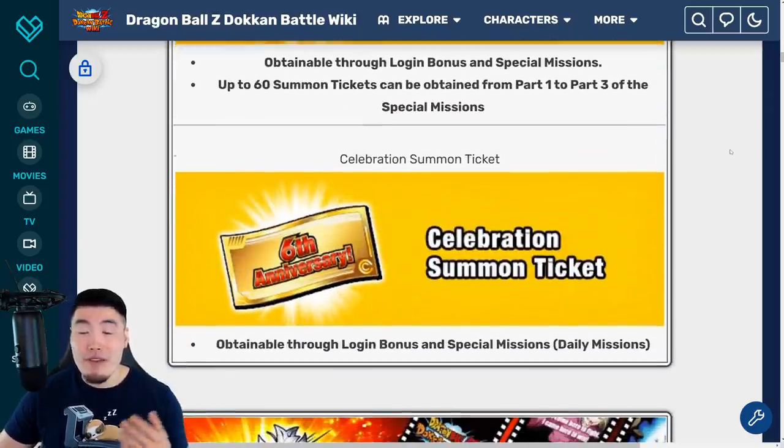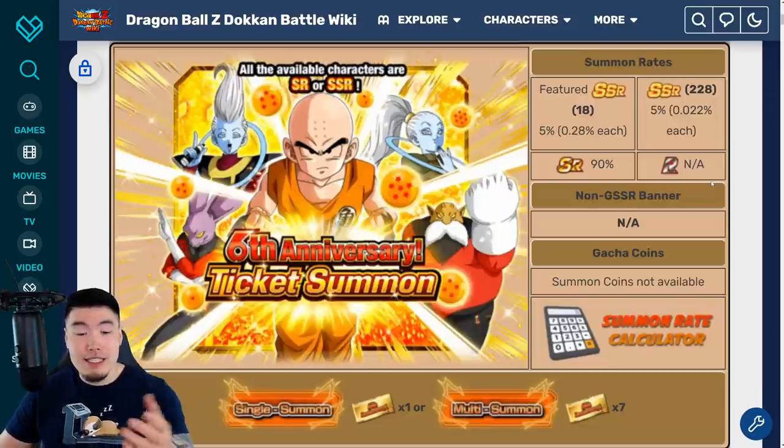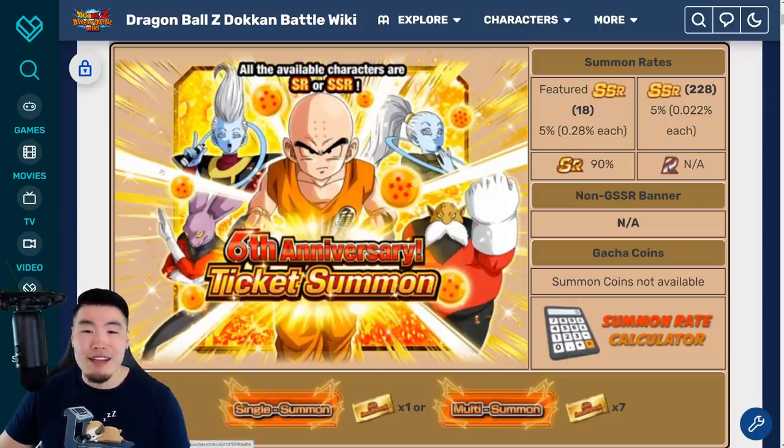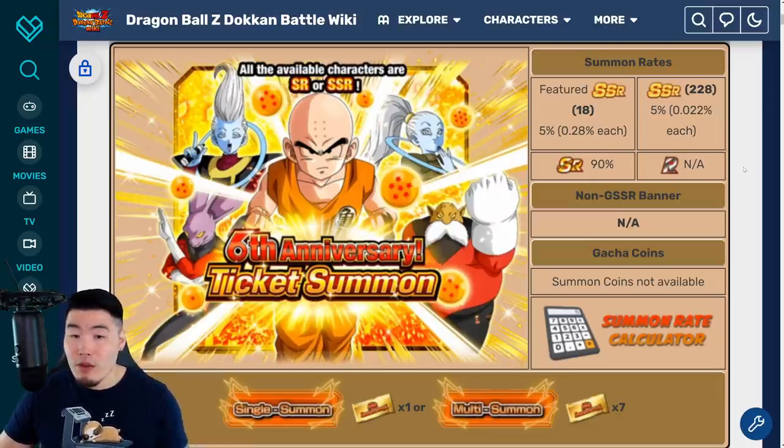Starting with the most basic one that we've been getting since the beginning of June — assuming you haven't spent them already — if you guys have been collecting them and doing all the missions, you should have somewhere around 101 of these 6th anniversary tickets. These can be spent on the 6th anniversary banner, which is this ticket summon right here with the Krillin in the front and the Whis and Vados and Dispo and Topo in the back. You can find this banner in the game right now, so go over to the summon screen and feel free to spend the tickets, because there's no real reason to hold onto them.